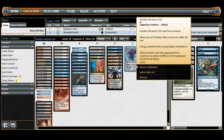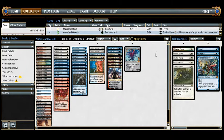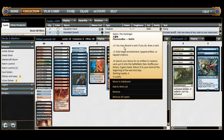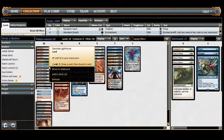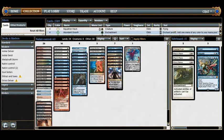They also take 15 to the face. When Emrakul is put into a graveyard from anywhere, it shuffles itself back into the library — which is important, because if we get Emrakul in hand, we can't cast it. We can use Nahiri's plus two to discard Emrakul, shuffle it back in, and continue searching for it. We can also use Desolate Lighthouse to put Emrakul into the graveyard.